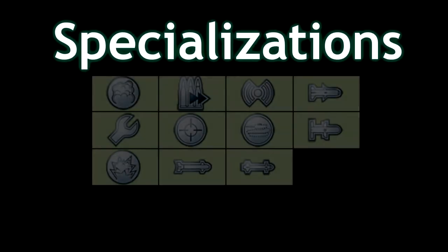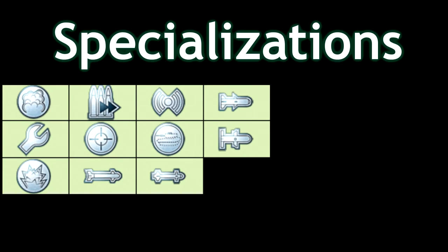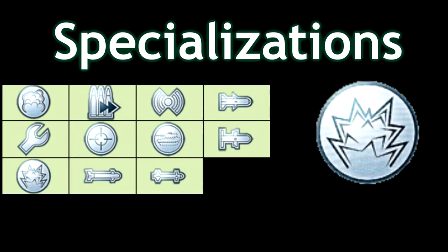The mobile artillery has 11 different specializations that you can unlock for use. To keep this video more relevant, we have decided to talk about only the two new perks, since the other specializations have been around for about a year now. So with that said, I'm going to start talking about the proximity defense specialization.